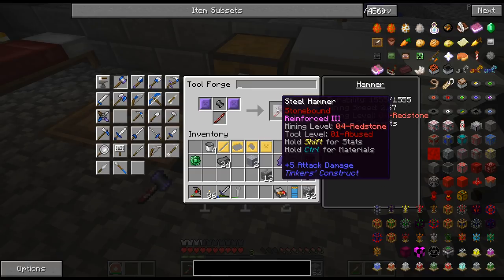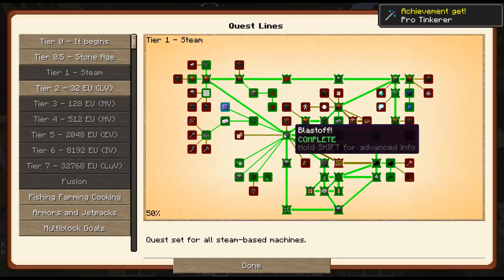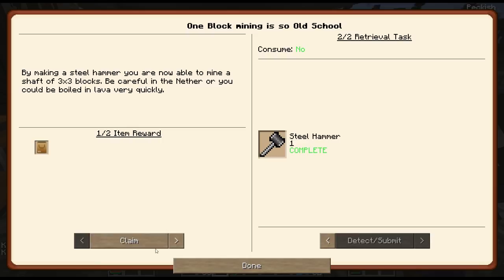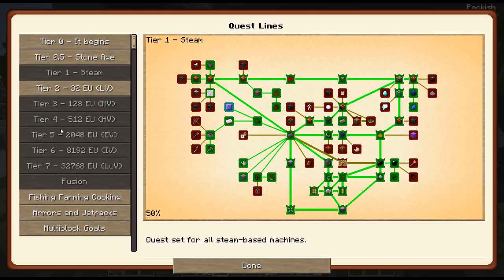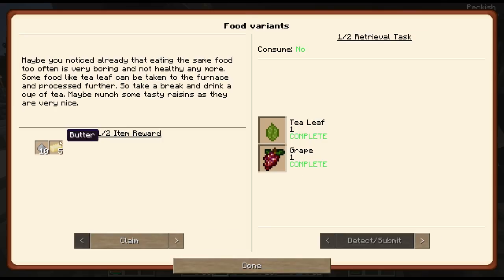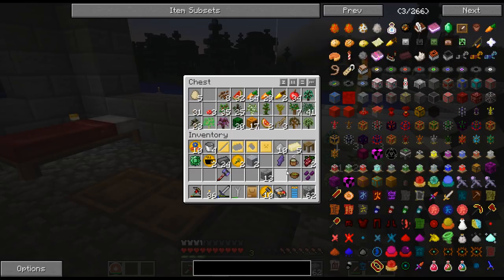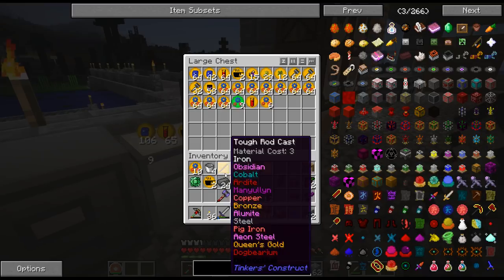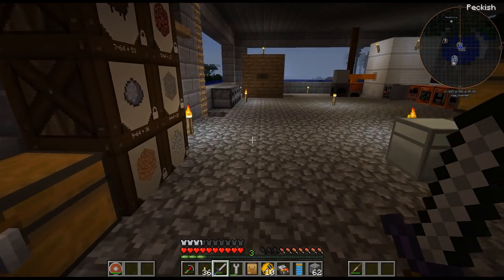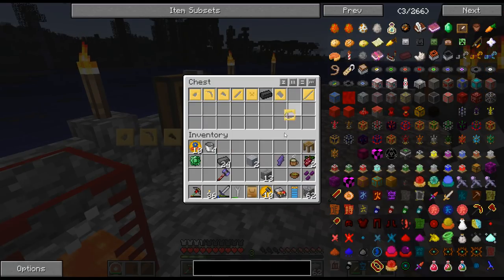There we go — reinforce three, stone bound. That actually does work. I was thinking maybe it wouldn't, but it did complete, so that's good. There was another one I did too. Water and salt — I have nowhere to put this right now but I'll probably need it. I just wanted to show that slime tool rods don't look like they're a thing — I think they've been disabled. Anyway, let me go use my hammer to hammer up some iron and finish the tetrahijite.